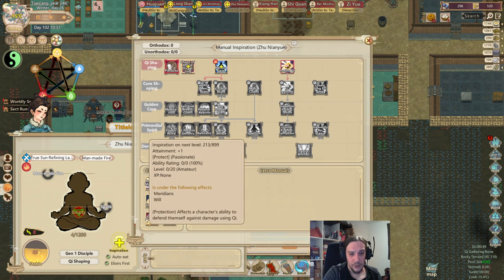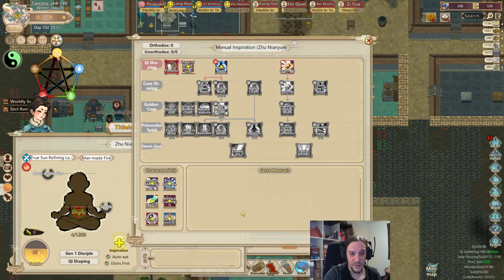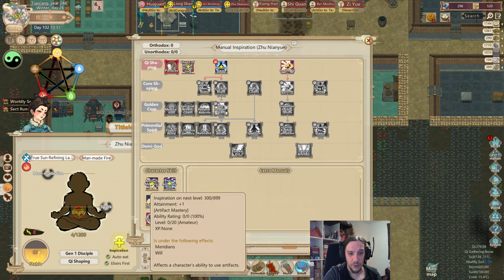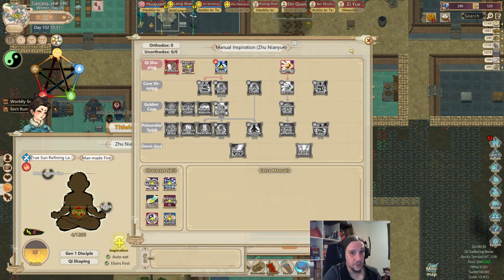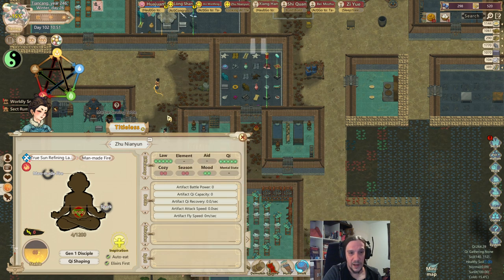The key character stats here: protection is pretty self-explanatory, alchemy is self-explanatory, and formation reflects your skill to form formations once you are able to do them. The most important stats are artifact mastery if your law is an artifact law, spell casting if your law is a spell law — Nian Yun's law is pretty focused around spells so she needs spell casting — and protection for everybody, basically to learn to defend yourself.